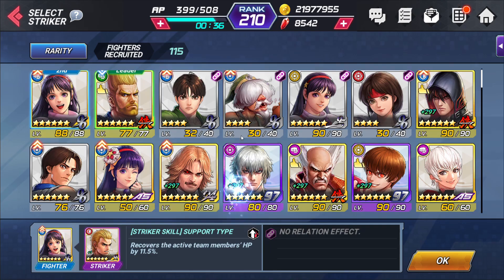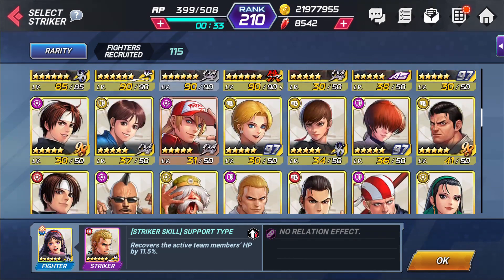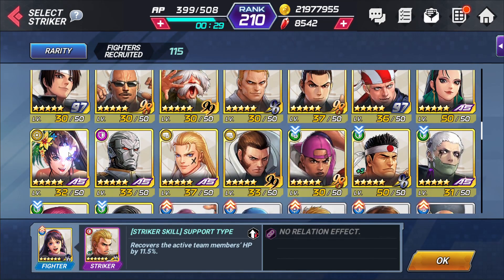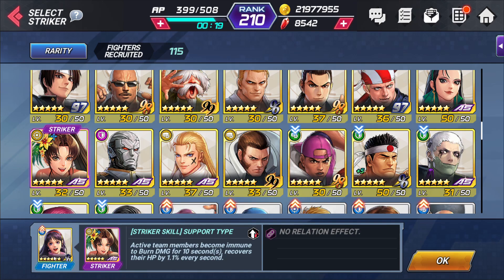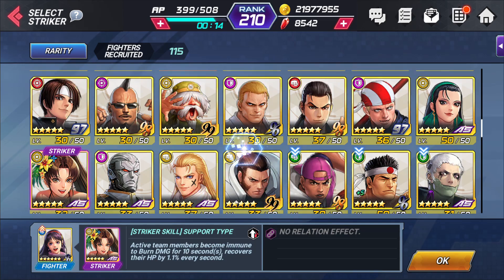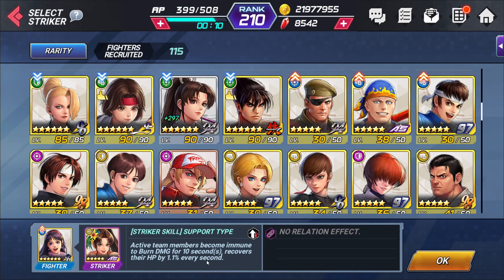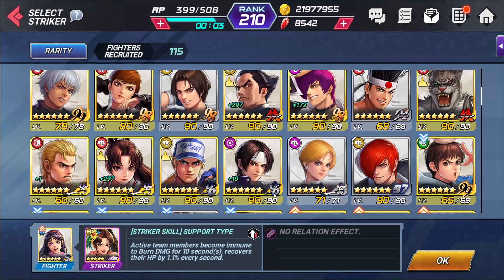Against Envy, a better striker would be Swimsuit Mai, because she actually helps you become immune to burn damage, which is amazing — adding survivability to your character. But a lot of people maybe don't have Swimsuit Mai, so we're just going to use Rio. Rio offers that heal which is amazing; this is probably one of the best strikers for this, depending on your perception.